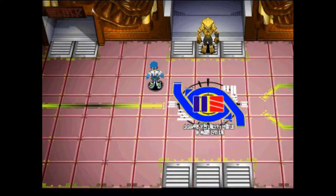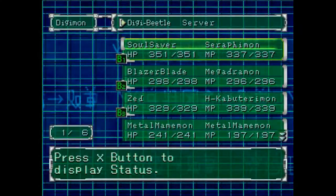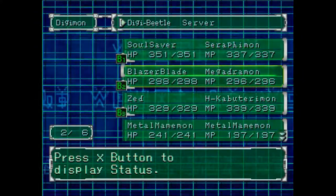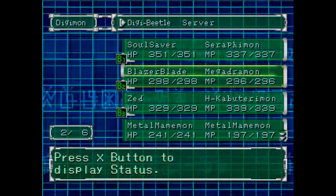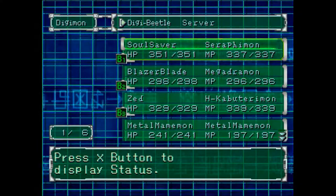Before I do that though, my level grinding got a little out of hand. Again. My main three guys are right here: Soul Saver, Blazer Blade, and Zed. Two of them are Megas now. Man, I really did overdo it, didn't I?